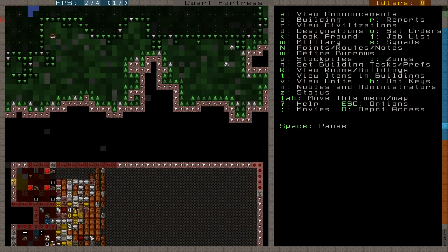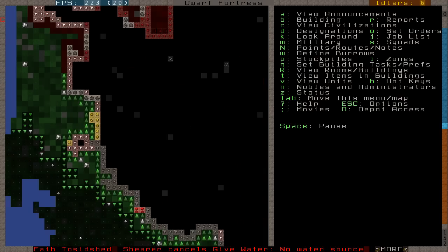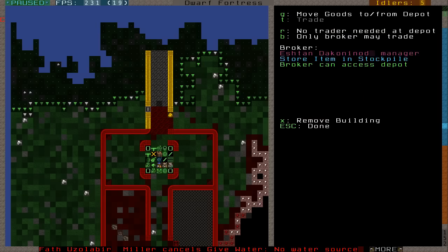I can obviously delve down into the earth and find ourselves some water, but at the minute our miners are a bit busy for something like that. There won't be any water over here, but there is a frozen murky pool. Hopefully our traders should be able to provide us with something — and as you can see, they're coming in now and they're taking out all their stuff. So I'm going to request a trader and see what I can sell.